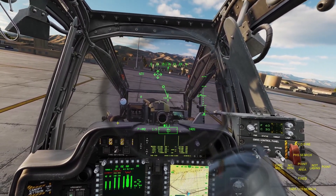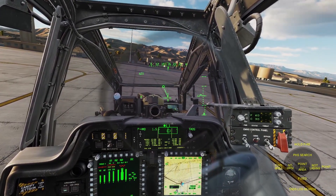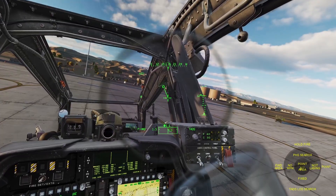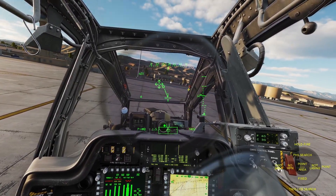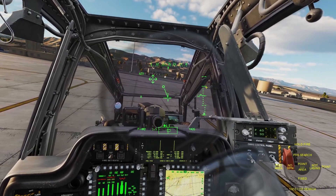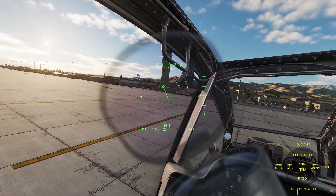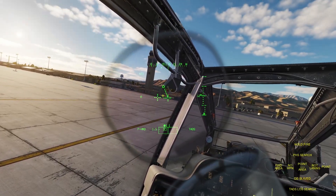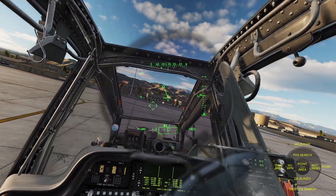There are a couple of commands that are always the same no matter what. Clicking left always switches through your weapons, and clicking backwards will always reset the TADs — the TADs is the targeting camera. The bottom item on the menu is not a command; it just tells you the status of the TADs, which is 'fixed' right now. If you click backwards, the TADs will always reset and just point forward. The other command that's always the same is clicking forwards, which does a pilot helmet sight search — George will point the targeting camera wherever you're looking. You can see he pointed it back to the center and now it says 'fixed.'